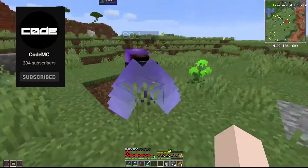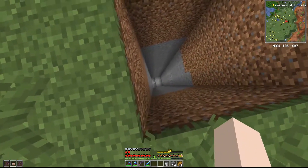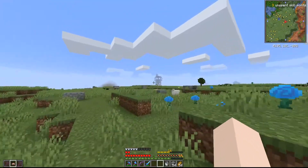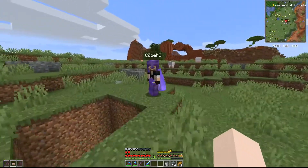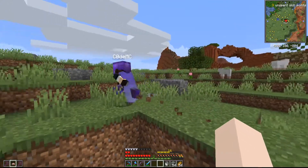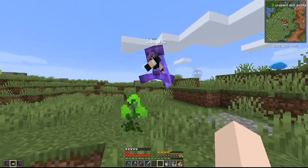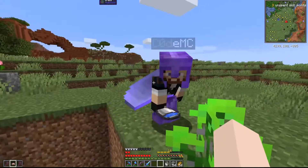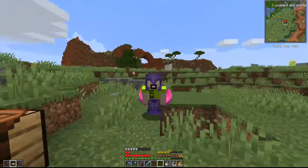Hey Code, I died on my most recent vault. If I would have had a totem it would have saved me. Over there is a pillager outpost, so we're gonna make one of those quick, dirty, cheap raid farms to get some totems. We've gotta have these totems - I know I'm gonna get in there and die. The totem is our easiest way out when it comes to surviving some of these vaults. We're gonna build a raid farm and we'll be right back.